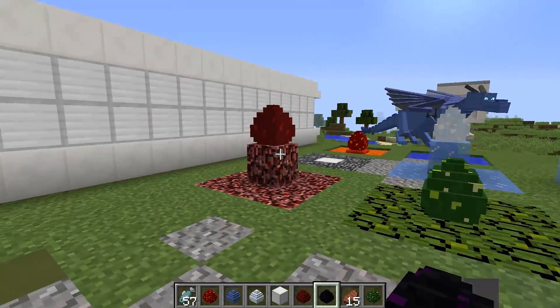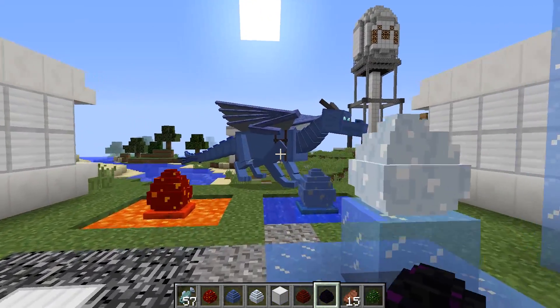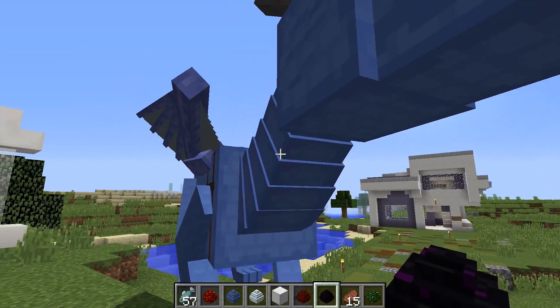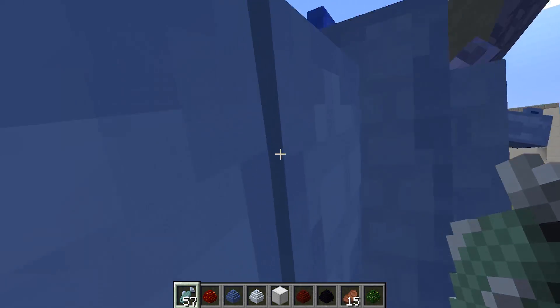Look at the setup — all these beautiful eggs that are gonna hatch! Eventually you'll have a dragon just like Sebastian. Hey Sebastian, you're so pretty, I love you. He loves me too — see how fun that is!